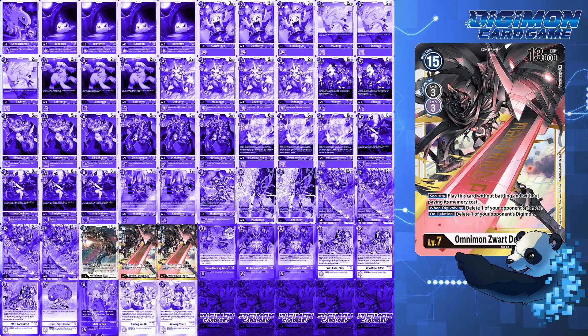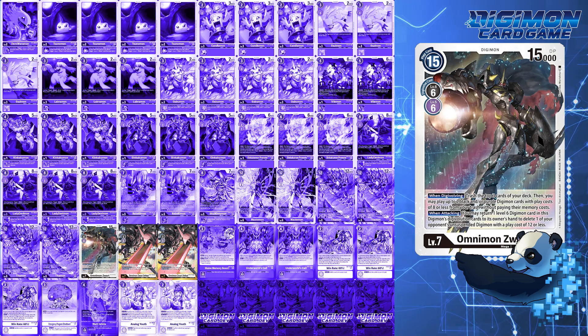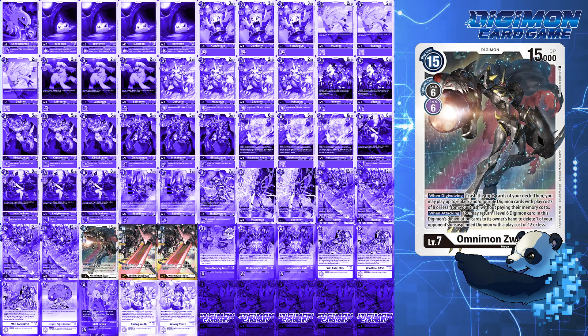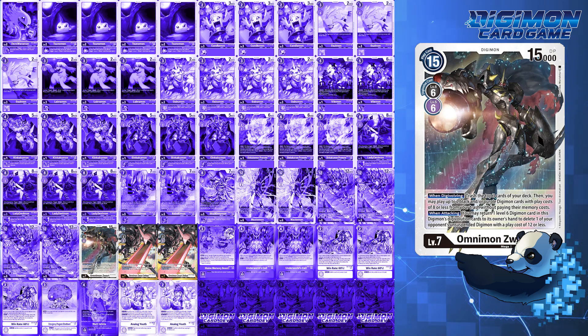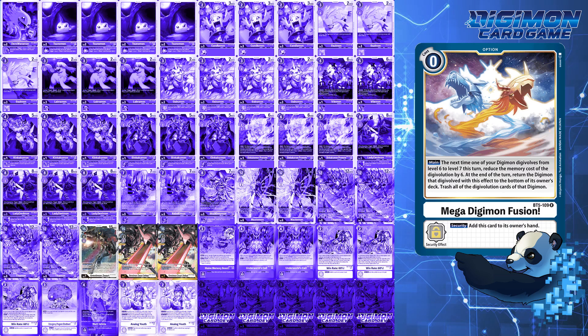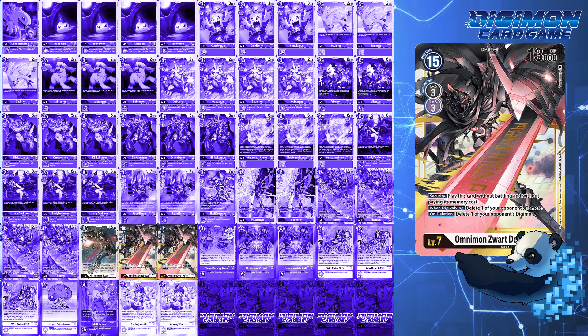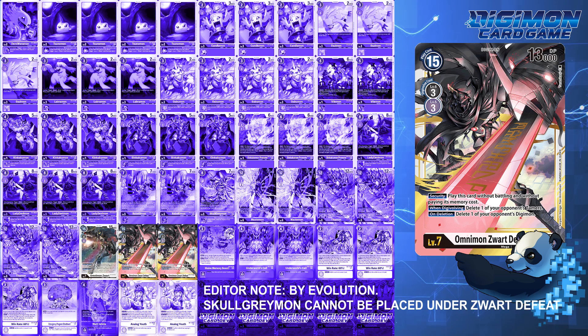For level 7s, I run 1 Omnimon Zwart and 2 Omnimon Zwart Defeat. Omnimon Zwart is the second 1-tech card in the deck — functionally, it can set up for aggro next turn or be the game ender. On evolution, you can bring back not 1 but 2 bodies that cost 8 or less — that's 8 each, not 8 total. With Mega Digimon Fusion leaving us in a few short weeks, it's time to focus on Omnimon Zwart Defeat for the Tamer destruction. Zwart Defeat can pop out of security for an extra body, and if you place Skullgreymon underneath it, you can swing into bigger bodies and make it a 2-for-1.